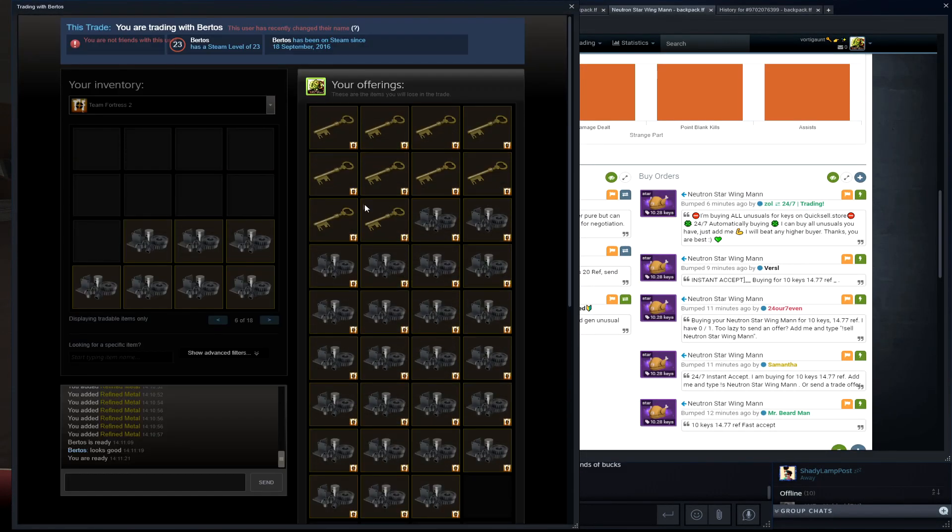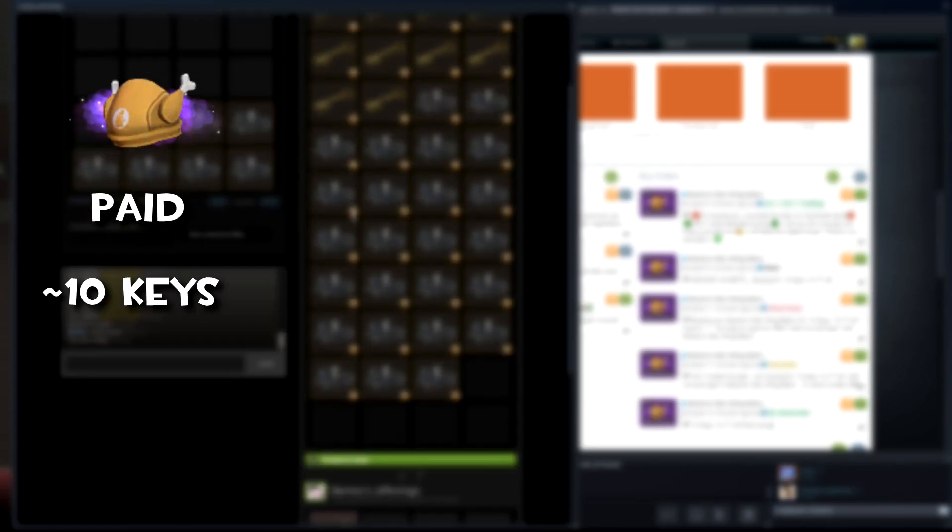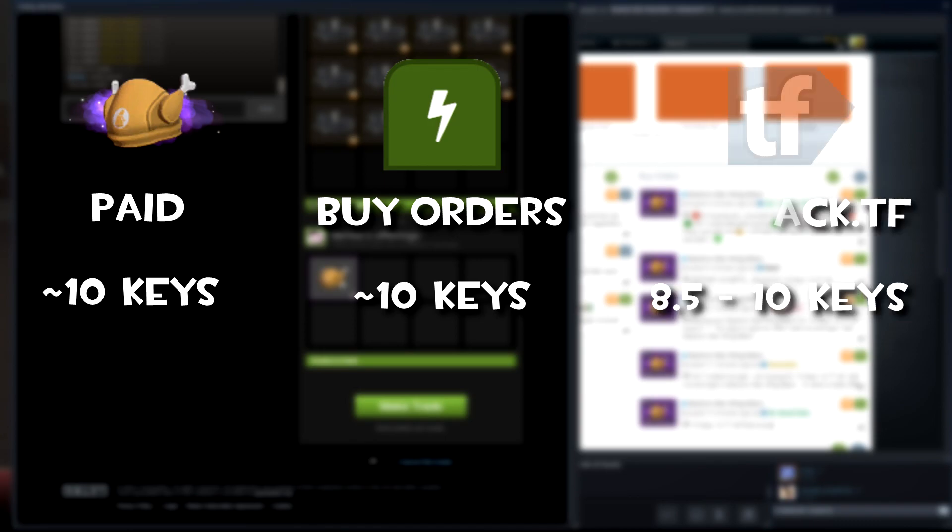I'm buying this Neutron Star Wingman for around 10 keys, which is next to buy orders — as I said, that's pretty good. Let's see if we can get some profit from this. Backpack.tf prices it around 8.5 to 10 keys.